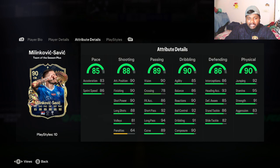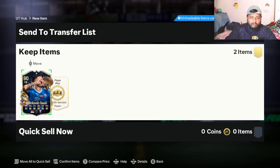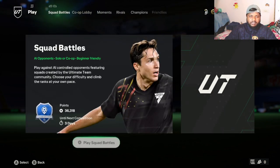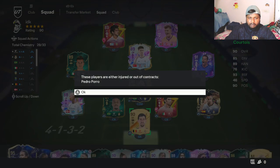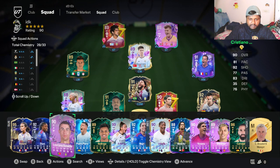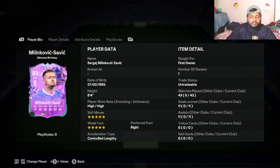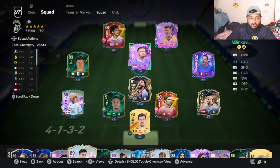He has a high defensive and attacking work rate, which is nice, and he's 6 foot 4 — that's massive. With 85 pace being that tall, it's actually decent. Let's put him in the squad and see how he performs in game. You can see here the Ultimate Birthday version of Milinkovic-Savage — the 89-rated card — which also has five-star skill moves and five-star weak foot.